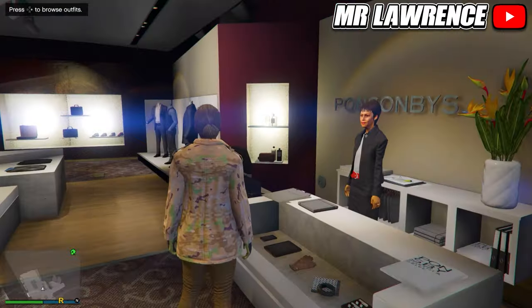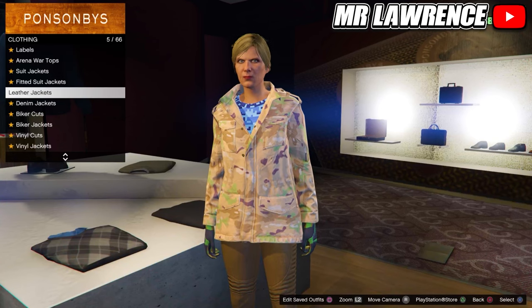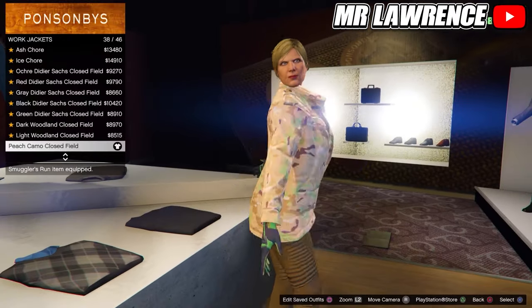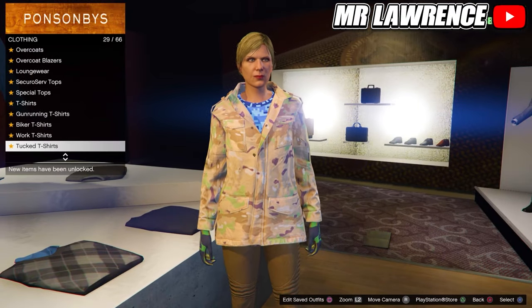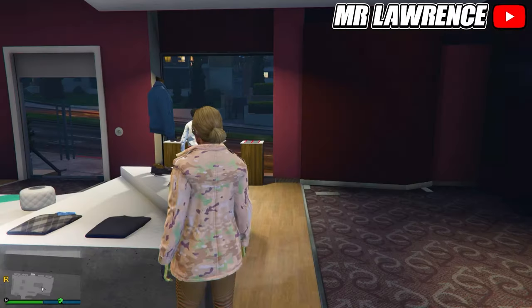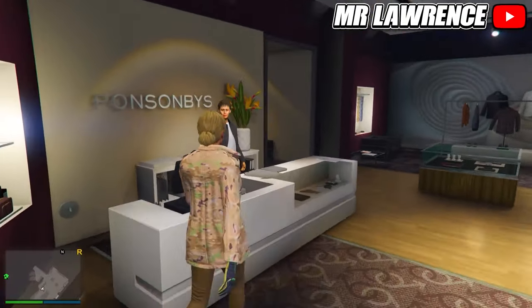Now we will only have to change the top. Go to the top section, then do work jackets and purchase the peach camo closed field, number 38. Stay in the tops and scroll down to gunrunning t-shirts, then purchase the blue digital t-shirt, number 75. You should still have the same pants, shoes and gloves. Then save it to your third outfit slot.